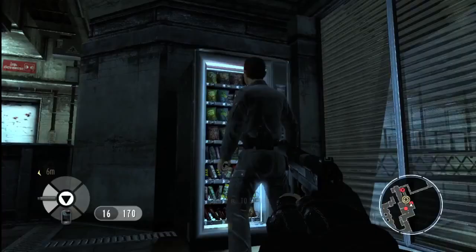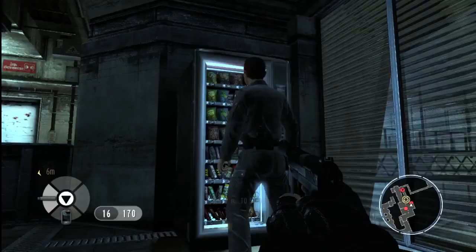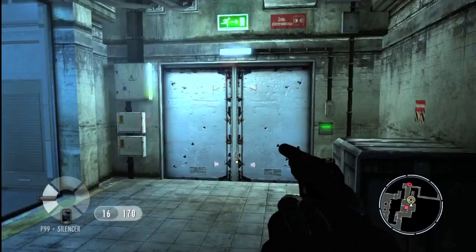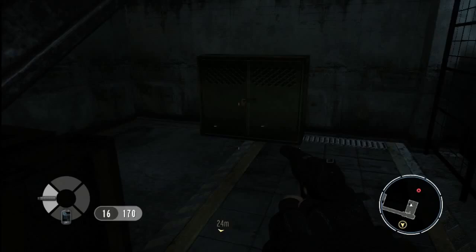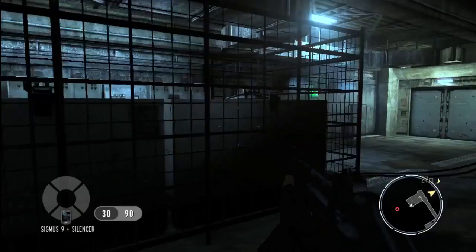However, we need to get past this guy at the vending machine. So we take him down stealthily. The player should always be on the lookout for items of interest. We've found a silenced submachine gun that will provide us with more firepower.